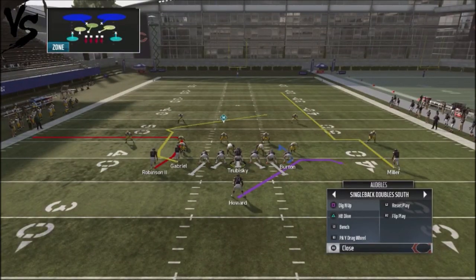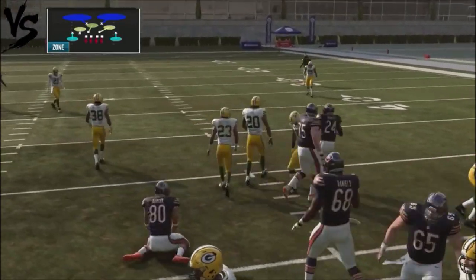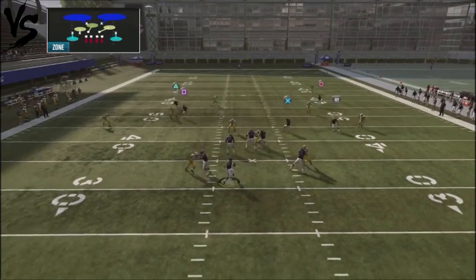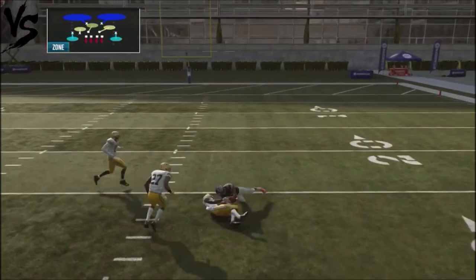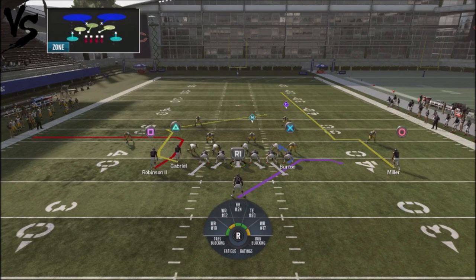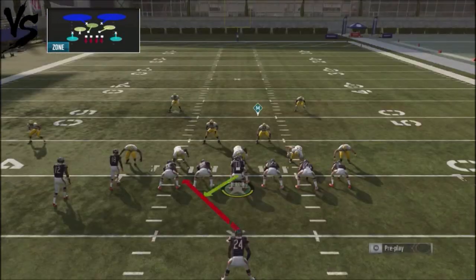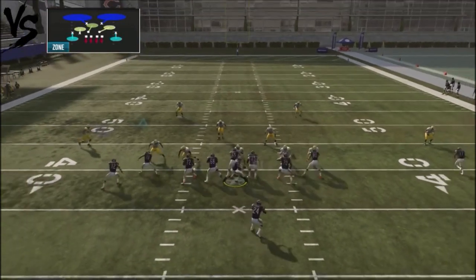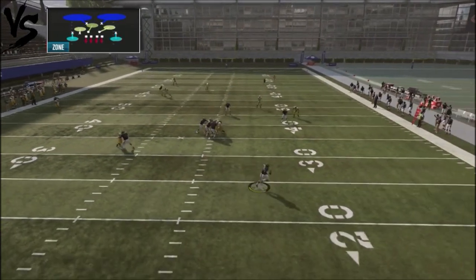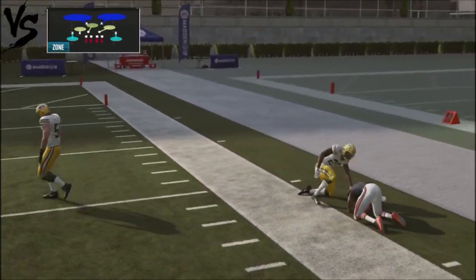A guy that runs a lot of cover two — that seam route is going to be taken out by the defender, but you've got these block and release routes that will actually get wide open for you. This is going to be an area you want to look to if the defender floats in the area. You've also got a big play opportunity with the crosser on the backside — the deep defender does not play that crosser. So if you've got an opponent that runs a lot of cover two, you can keep checking down to those underneath routes and then pop them with a big route up top.